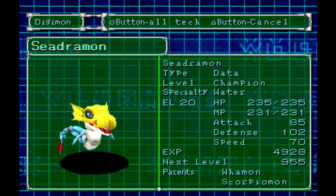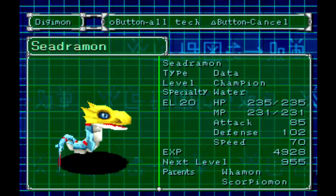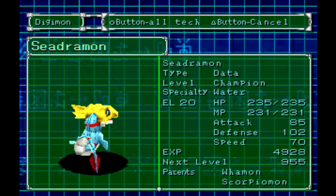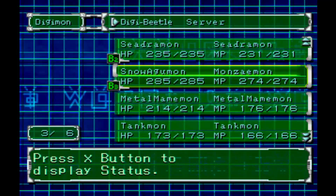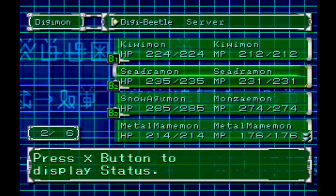Cedramon is getting close, so maybe what we'll do is level up Cedramon and then throw in Metal Mammy Mon, just so that Cedramon doesn't get up to level 22 and miss his champion attack.